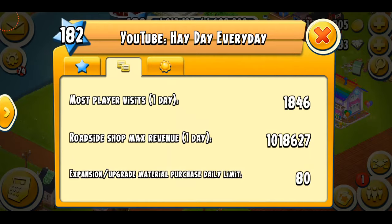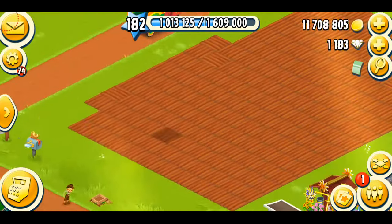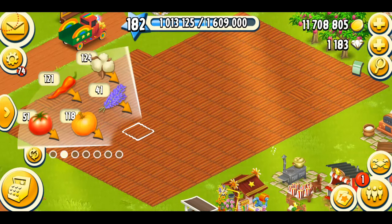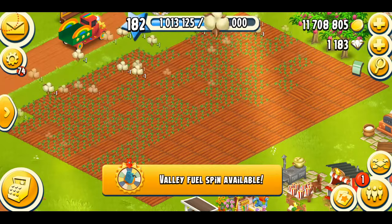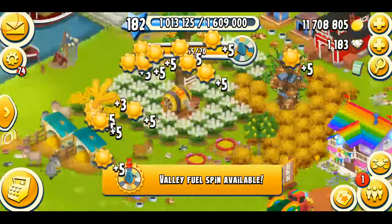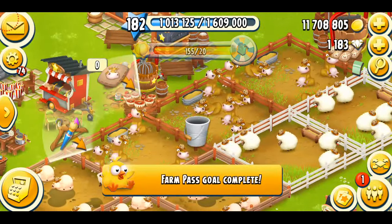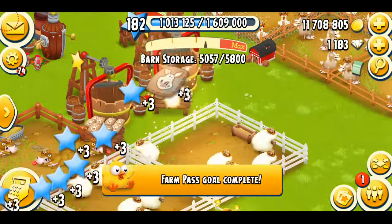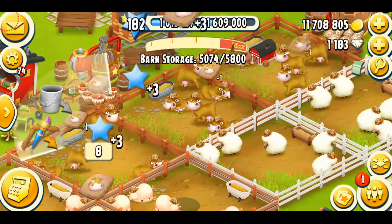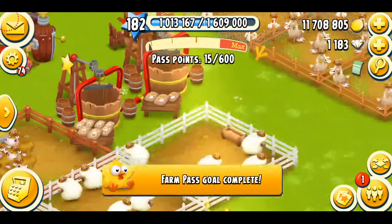Let's see what we have for tomorrow. Tomorrow's ones are very simple. So cotton — I do have a lot of cotton, so I'm just going to plant all that. There we go. I'm just going to plant all that, and it's going to get me a lot of points. The next was to feed cows. I think I do have feed, so I'm just going to feed my cows, and that's going to give me some points as well. Let's make more feed.